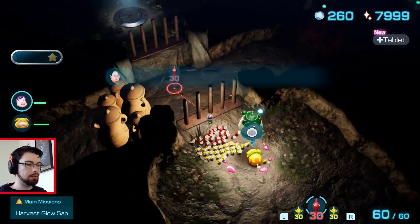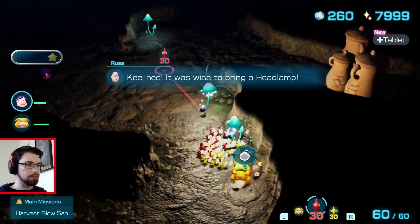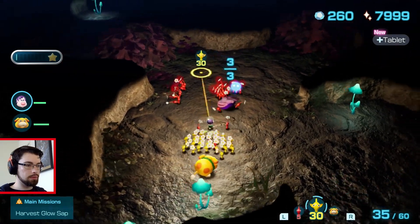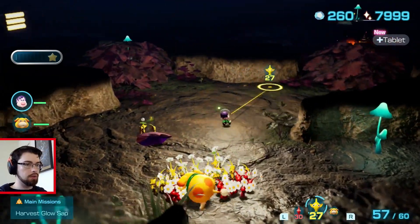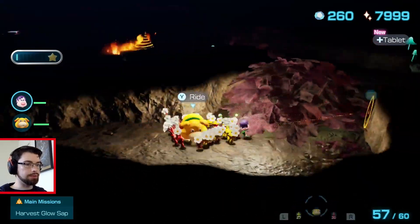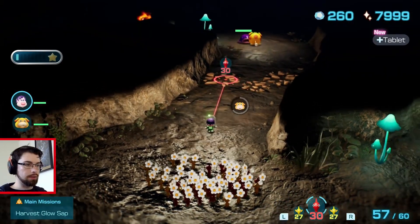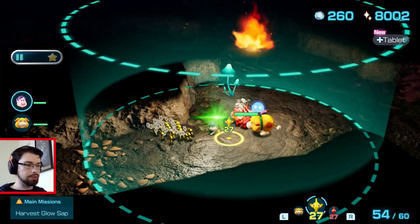So we've got the exit right there. Just getting near those. For the purposes of safety, I feel like it's better for us to keep the reds with us. If I was really smart, yeah, I would. I just charged Pochi into it.